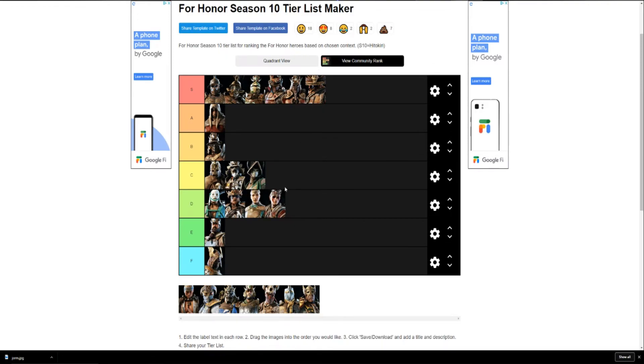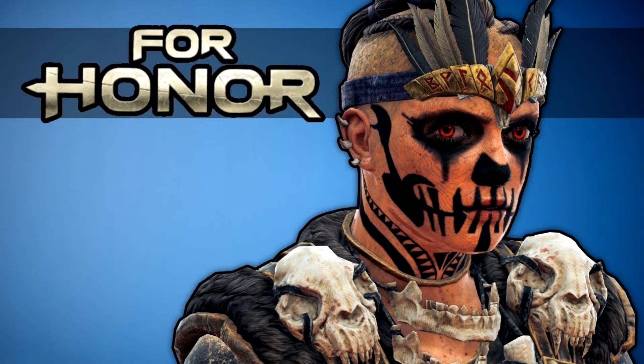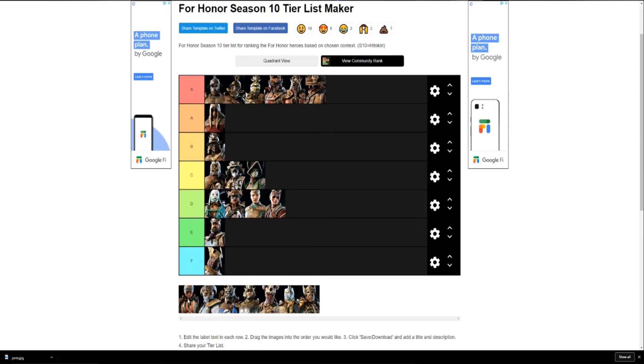Shaman is going in D tier. She has one cool helmet with a painted face design, but nothing really special or standout about her overall. Nothing makes me go 'damn, that's dope,' so we're putting Shaman in D tier.